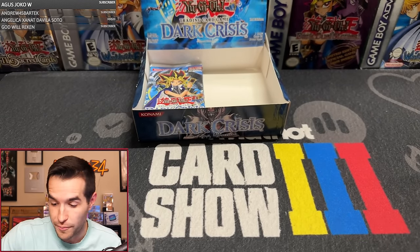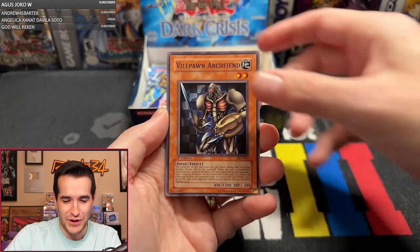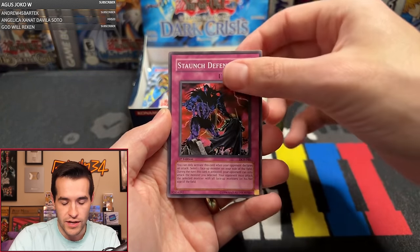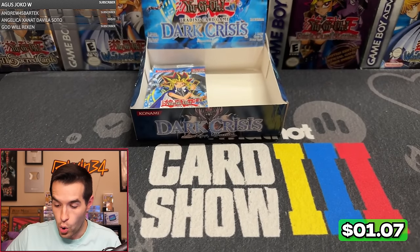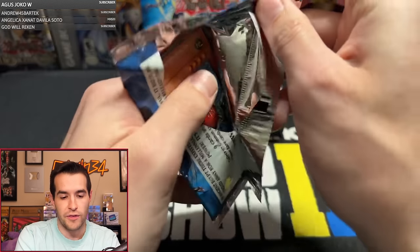Joshua 37 is up next. Shadow and Giveaway Pack. Archfiend's Oath, Vile Pawn Archfiend, Ojama Green, Token Thanksgiving, Sasuke Samurai, Shooting Garbo Steel, Frozen Soul, Staunch Defender, and Legendary Flame Lord. So we're on a little bit of a rare streak right now, but we can turn that around. Aimusa 369 is up with around the 21st pack of the opening.